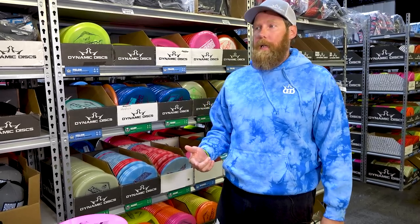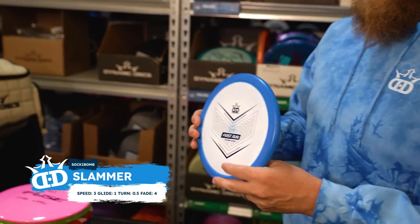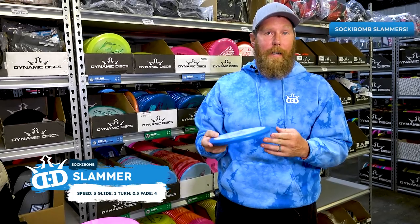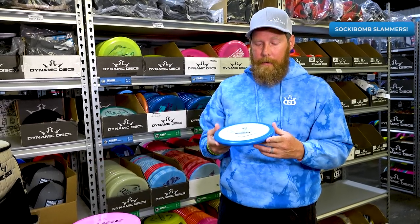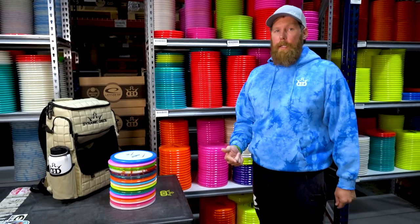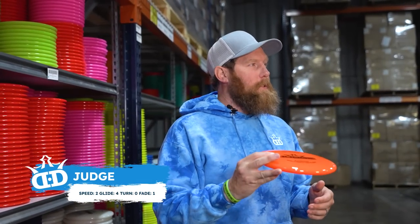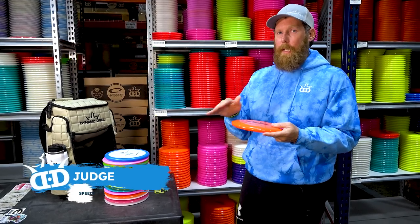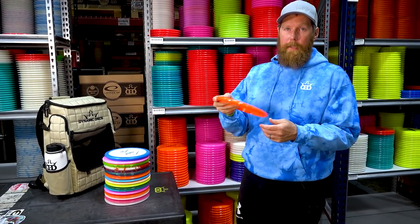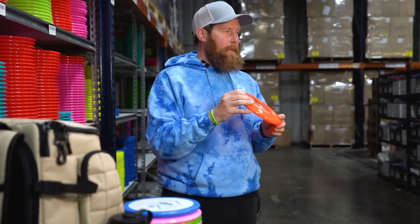On to throwing putters — the first one we're snagging is the beefy guy, the Sake Bomb Slammer. The Sake Bomb Slammer has the thumb track and it's very overstable. In any wind it's not going to let you down — it's a great approach disc. Next we're grabbing a Lucid Judge. As a throwing putter it has a little stability but it's pretty straight, and it covers a lot of shots — a little turn, straight, little hyzer. So we've got the Sake Bomb Slammer for the beef and the Judge for the straight.